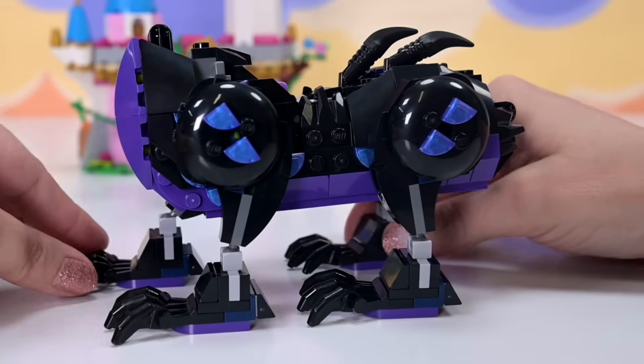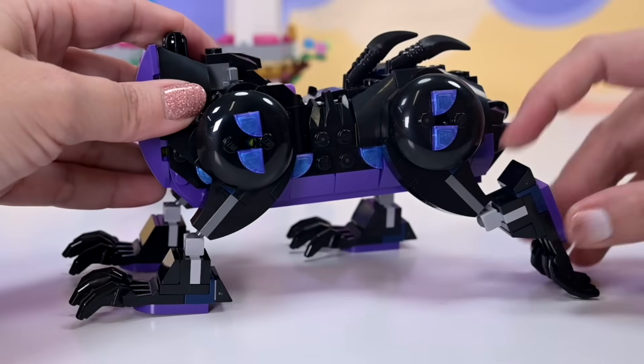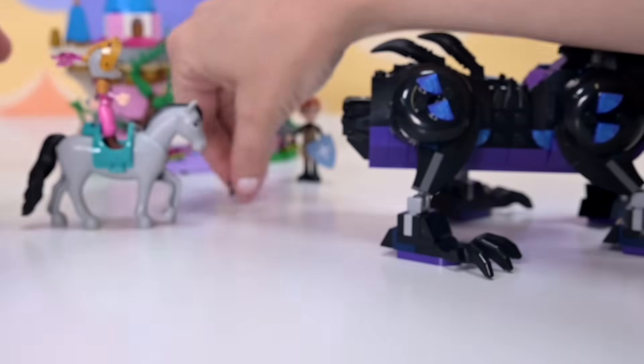Look at that articulation! Let's get the other feet on before I start messing about with it too much. Look how cool that looks — we've got a headless creature at the moment, and it already looks really cool. You can do lots of fun stuff. We'll get her to maul the castle when we're finished. We're up to bag number six.